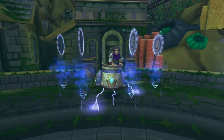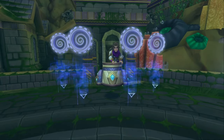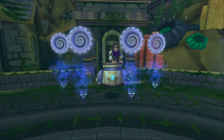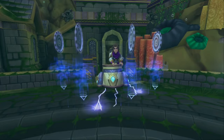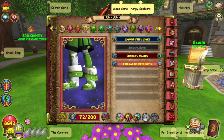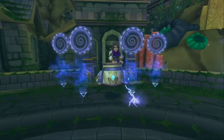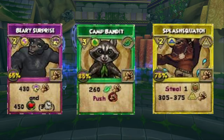For the next boss we're going to be looking at the Spirit of Ignorance outside of Crab Alley. This one is not too bad - it gives you full Elegance sets for all classes, which is a massive bonus and the main reason why people will be using their gold keys on this boss. I myself have farmed this boss quite extensively trying to get the Balance Elegant Hat and haven't got it. The spells you can get are Berry Surprise for Storm, Camp Bandit, and Splash Squatch.